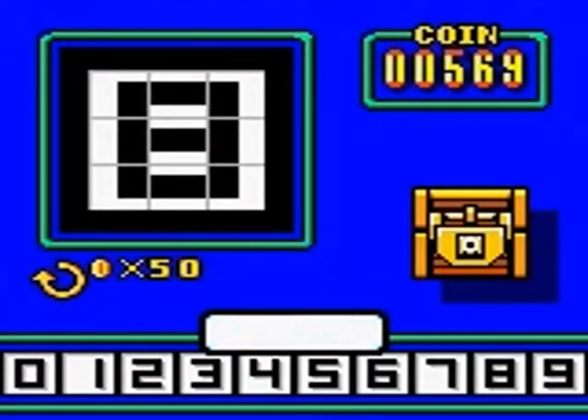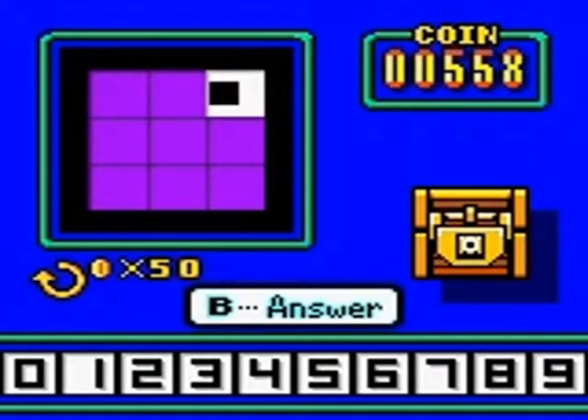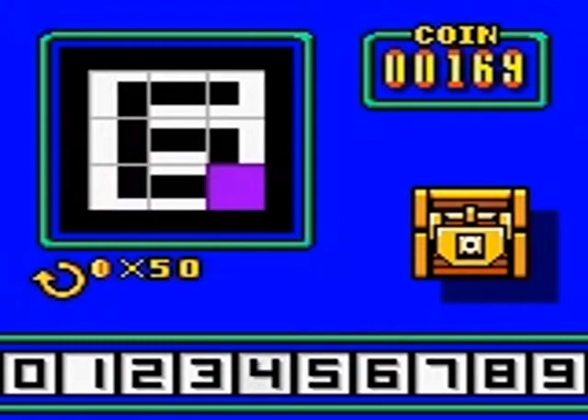Oh my gosh, yeah we can get this tile too. I think we can reveal every tile before we run out of money. Yep, we can. So let's try not to waste all our money. Okay, that's a good tile. This is five - well, you can't be too sure, it could be six. And still could be six... it is six! What am I thinking? There we go.